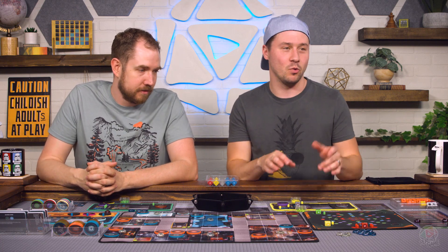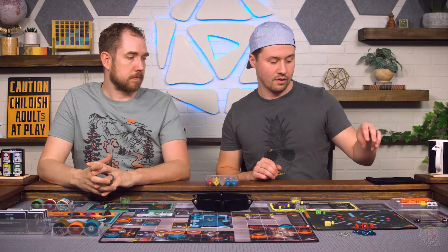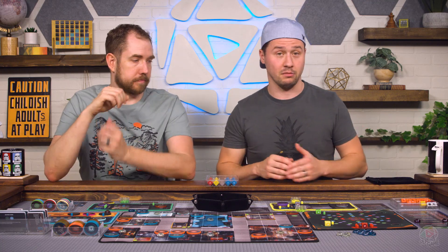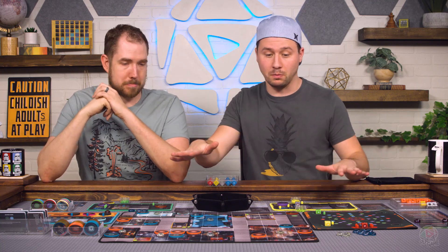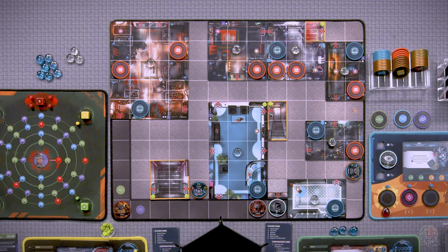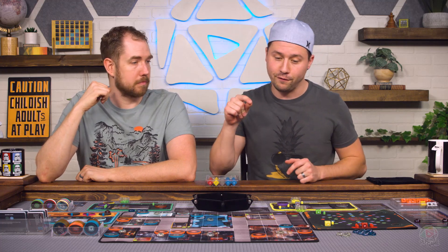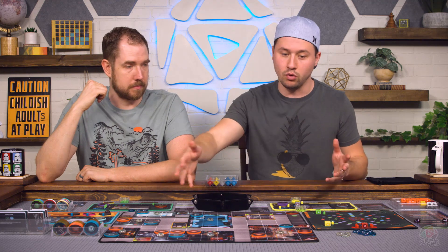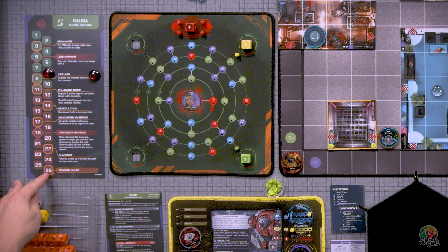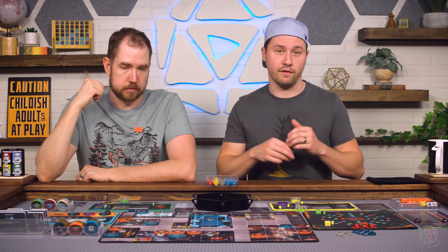In this two-player game, we are doing a two-floor scenario, which starts us at a higher threat level than normal, and we have specific scenario objectives to accomplish on the first and second floor. Whenever you have multiple floors, you achieve the objective on one floor, progress to safe zones highlighted in yellow, then move to the second floor, reset the floor plan from the floor plan book, and progress. Once you complete the final floor's objective and meet the win condition, you win. If you reach the end of the failed mission track on the threat, or if your command module gets shut down, the mission fails.